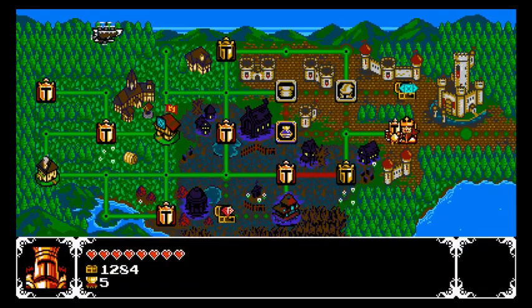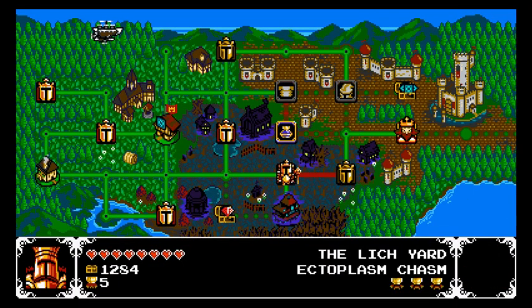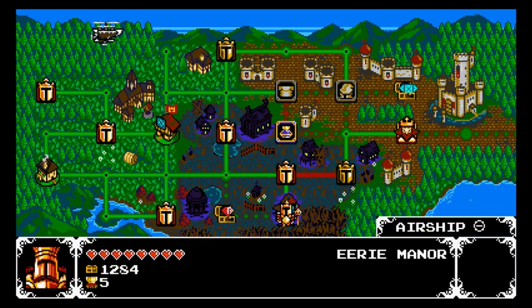Another one — a shortcut to the Pridemore Keep Grand Hall. I'm obviously not gonna go that way yet. I do wonder how I get there — it's probably after I beat Eerie Manor. Either there's gonna be a secret exit or something. Let's check out the Eerie Manor and see what this place has to offer.